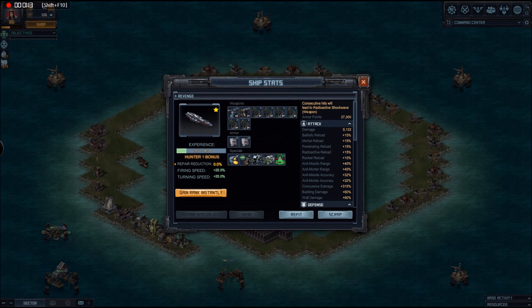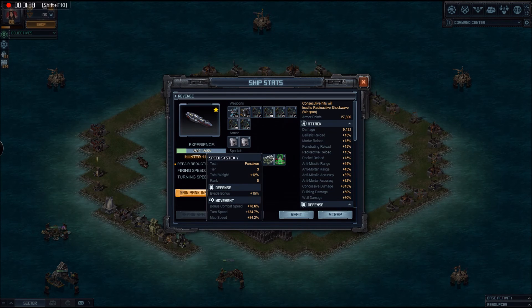In terms of enhancing the ship — and we know it's an incredible hull already — I've put Siege Battery on for the extra building and wall damage and also for the defence from turrets. That helps to mitigate somewhat the fact that this hull does not have ballistic or radioactive defence.